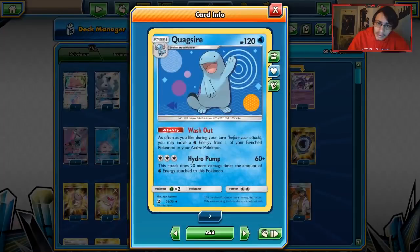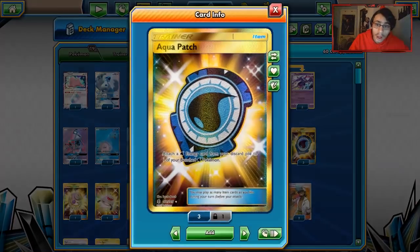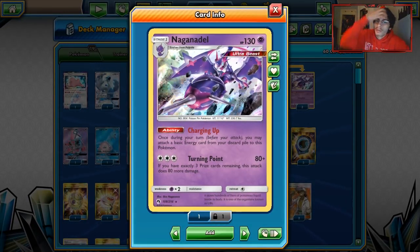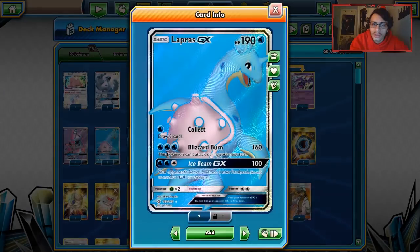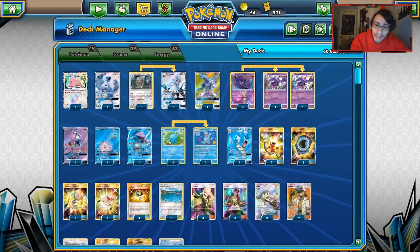Quagsire right now is a pretty cool card. It has the ability Washout — once during your turn, before you attack, you may move a Water Energy from one of your bench Pokémon to your active. This is really good since you can keep attacking with different things when you build energy on your bench with Aqua Patch. Quagsire also gained the ability of Naganadel — Naganadel's Charging Up ability lets you attach basic energy from it, so you can use Naganadel with Quagsire to have a consistent flow of energy. We have a lot of different attackers here — the main ones you usually see are Lapras and Suicune GX, and we do have those in the deck, but we have a lot more to offer.